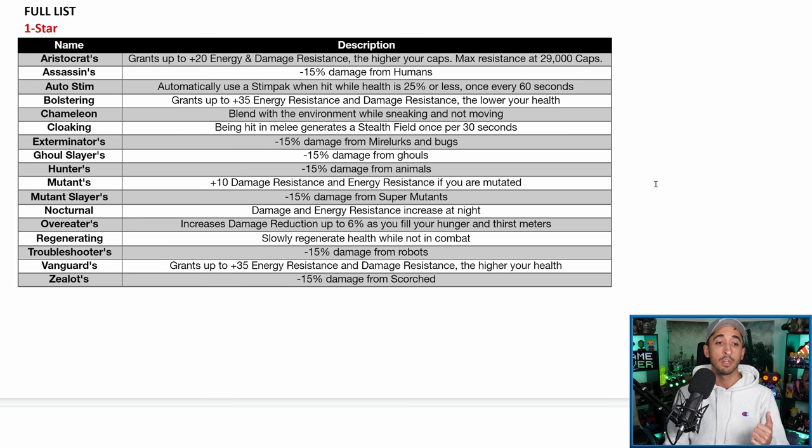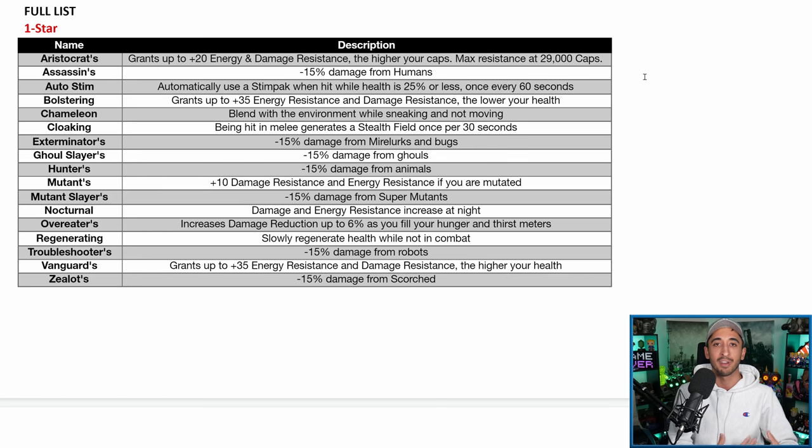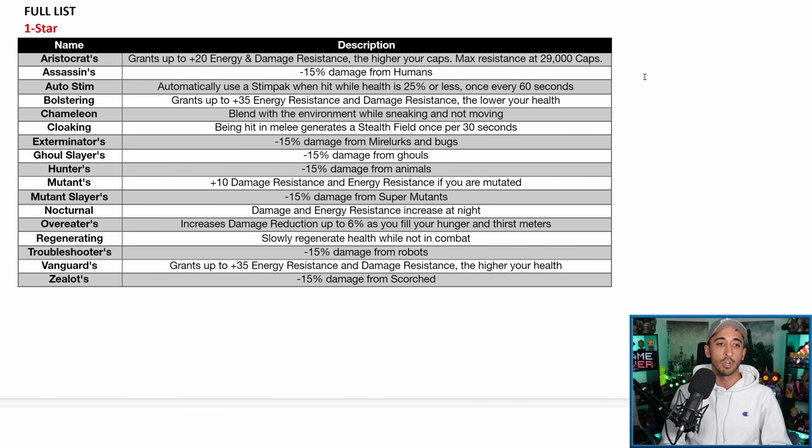Now let's cover all the Legendary attributes that are coming to Legendary Power Armor. First, Aristocrats — one of the new ones — you get up to plus 20 energy and damage resistance the higher your caps. You want to have beyond 29,000 caps, because that gives each Aristocrat piece plus 20 energy and damage resistance. I would say Aristocrat is not one of the top-tier ones for Power Armor, because you already have so much energy and damage resistance, plus that inherent 42% protection from damage. It's a nice-to-have to make you an absolute tank, but there are some better ones out there.